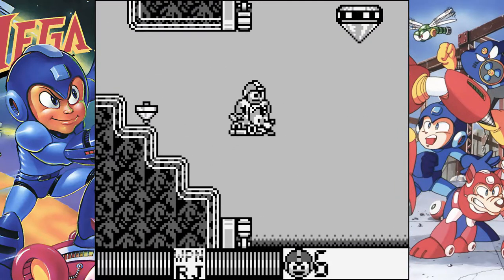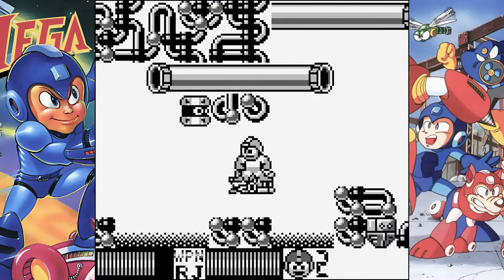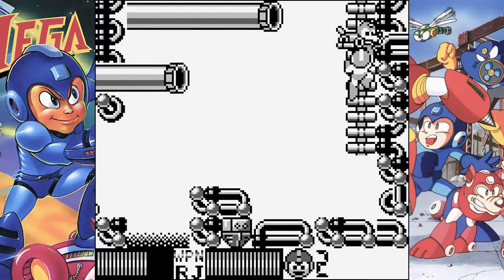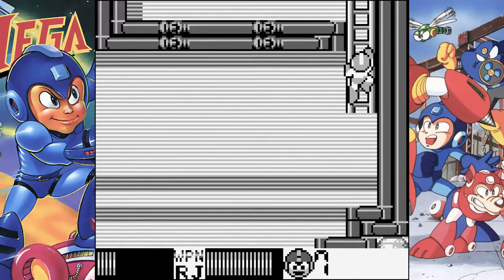And of course there's the Rush Jet, which allows Mega Man to fly anywhere while he still has energy to spare — which pretty much renders the other two abilities completely useless. One thing that is pretty cool was that the Rush Jet was modified in this game so it isn't constantly moving forward like it is on its NES counterpart, making it a vital tool in your Mega Utility Belt.